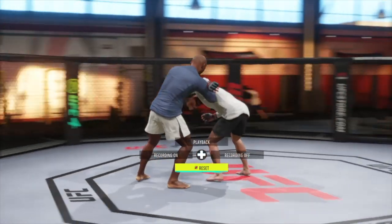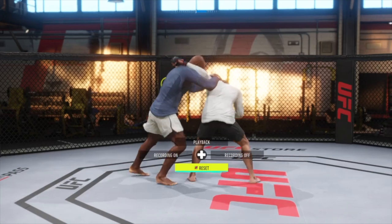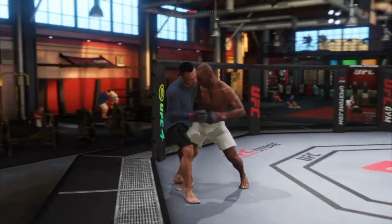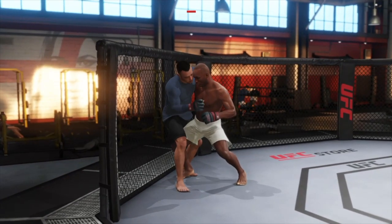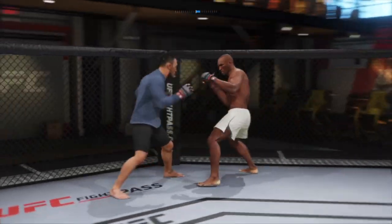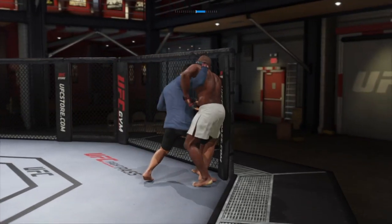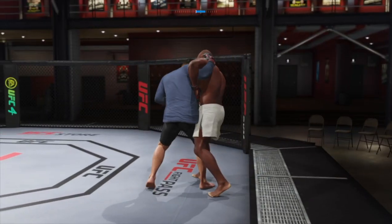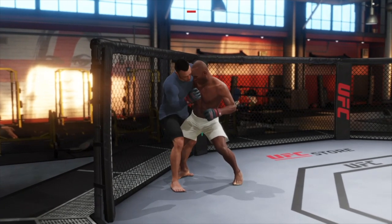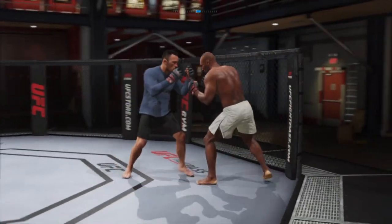Also, once you're in the clinch, if you hold R1 and press square, it will transition you to a more dominant position where you can throw strikes to the head or the body. If your opponent's got you in the clinch against the cage, it's a little bit more difficult to escape because you can't just push the left stick back — the cage is blocking you. So you need to hold the left stick either down or up depending on your positioning. Here, Colby would need to hold the left stick down and he'll slowly shuffle out. Kamara is going to be up against the cage and he'll need to hold the left stick up to slowly shuffle out. This takes a little bit longer so your opponent's got more time to potentially get a takedown or throw some strikes — it's a dangerous position to be in.